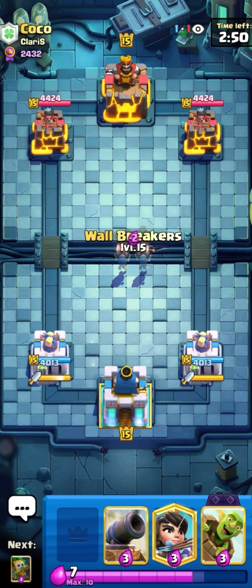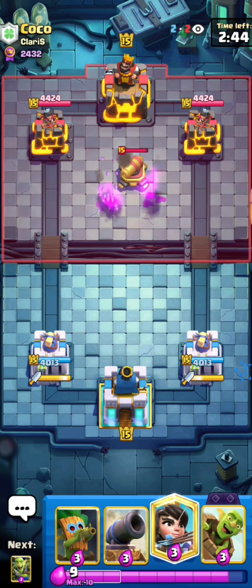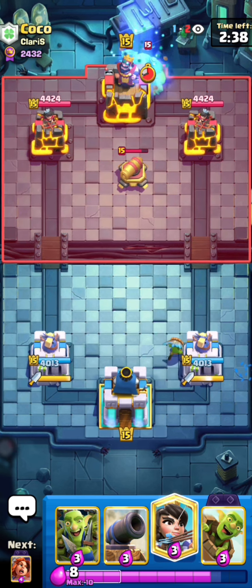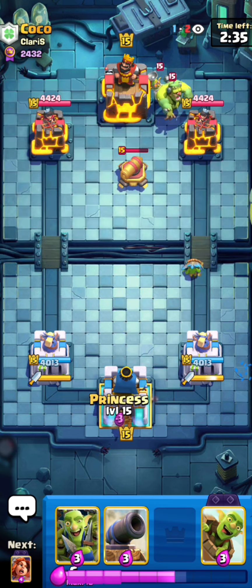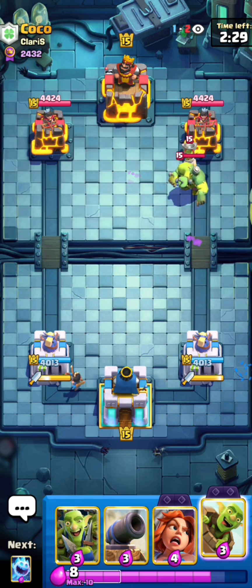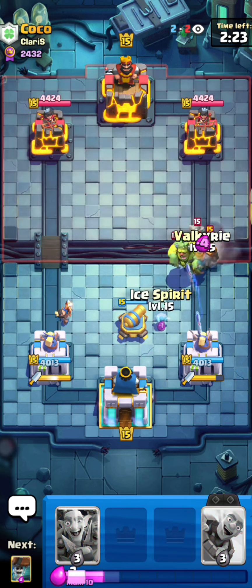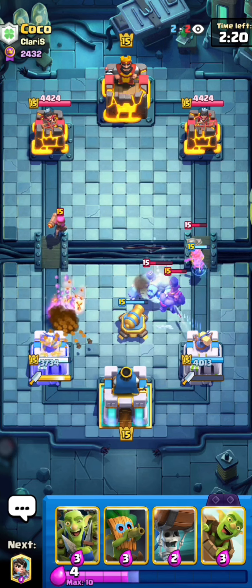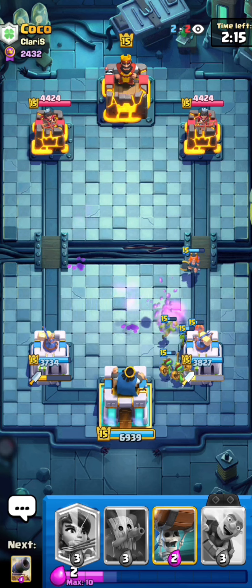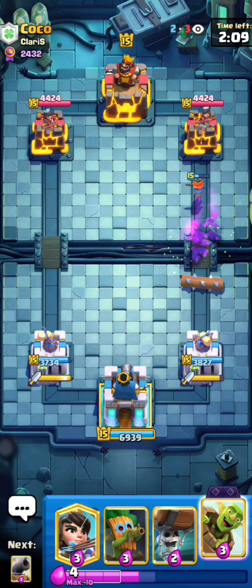In the next game right here against Coco, and Coco is pretty high up on ladder right now — above 2.4, and number 1 is not even at 2.5, so Coco should be at least top 5 to top 10 in the world. Let's make sure we can beat him because we're gonna get a lot of trophies. He's playing the Goblin Stein which is not even a surprise anymore. He goes Ram Rider behind it and Cannon does a great job defending. He goes Krekka to take out the Princess but it activates the King Tower.